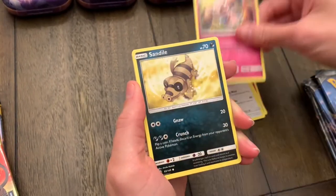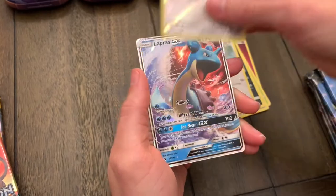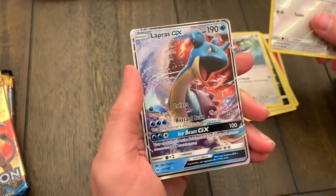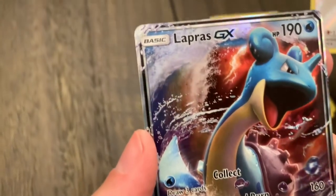Sand Isle, a Stufful — what a cute little Stufful — and a Lapras GX! A pull on our first pack! That is a nice pull, guys. Look at that. Wow, very cool, very cool artwork on this card.